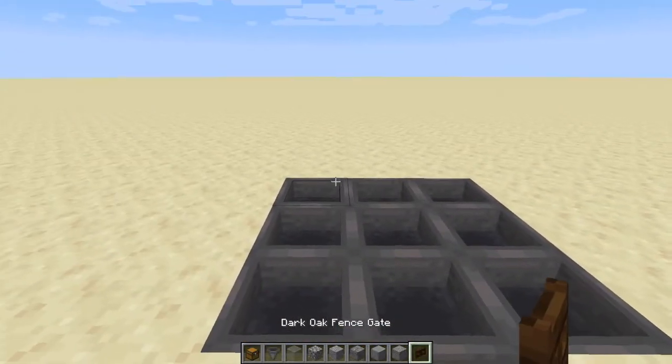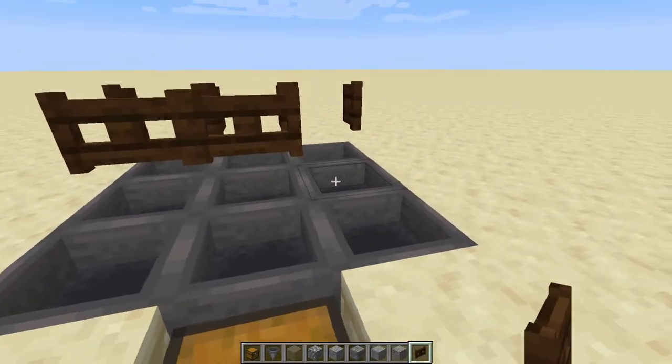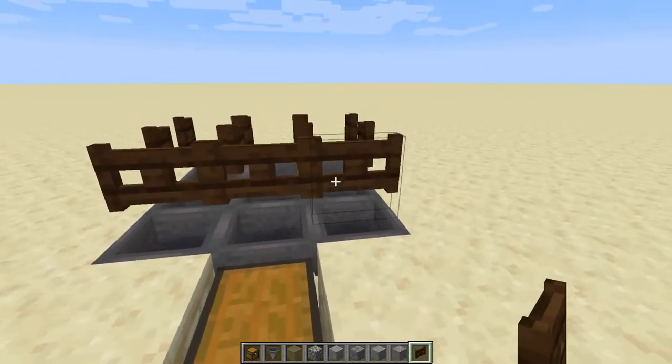Above these hoppers, you want to place some fence gates — this is going to hold up the lava. You want to open these as well so that the iron golems can fall through once they make their way to the killing chamber.